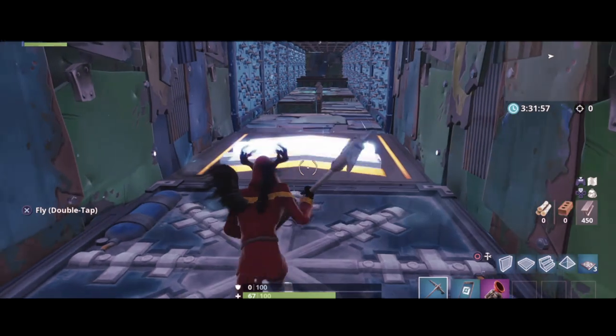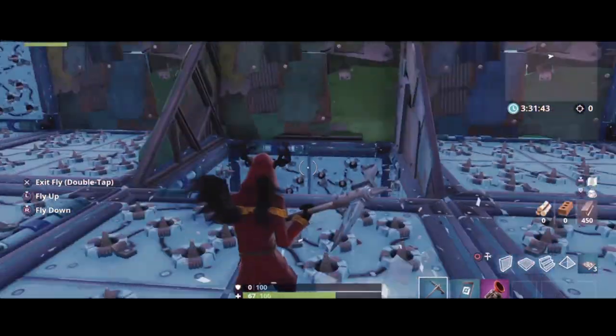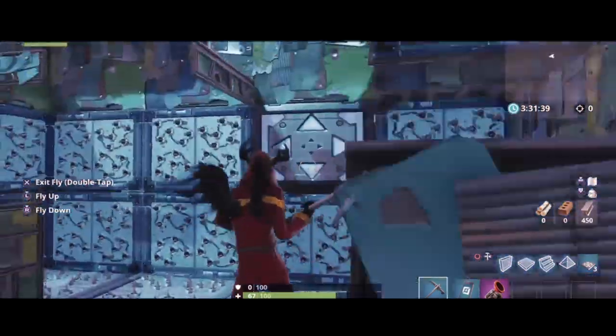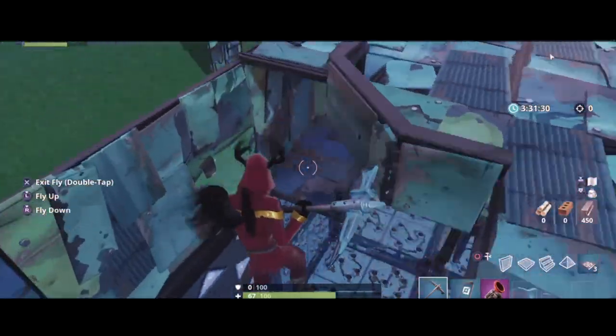And then you'll make your way to another mid-section right here, which is simple but can be tough. This will bring you to level 3, which is just some good old-fashioned parkour. You'll come around here, hit these — there's going to be some strafe jumps, plenty of those. Jump up here, hit the bouncer, hit this bouncer, and then hopefully land on this ramp, and then you can continue the parkour from here.